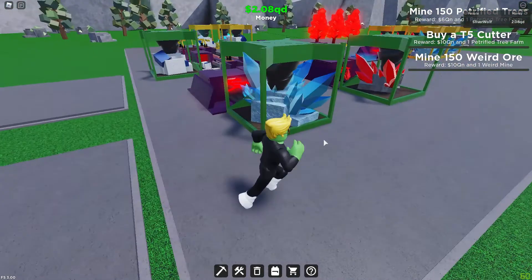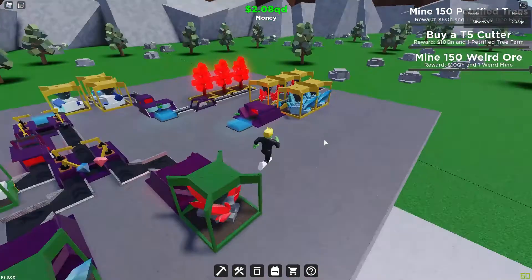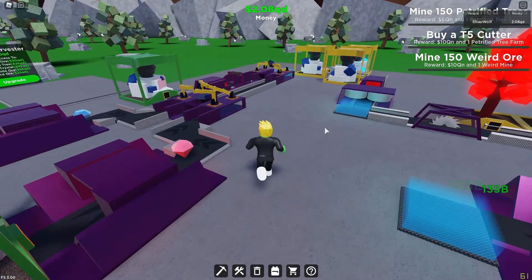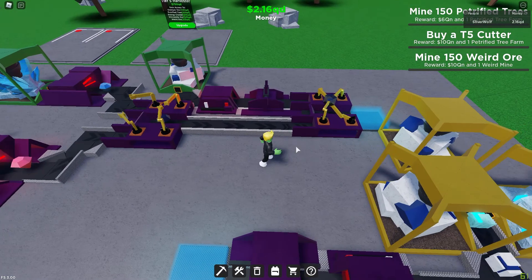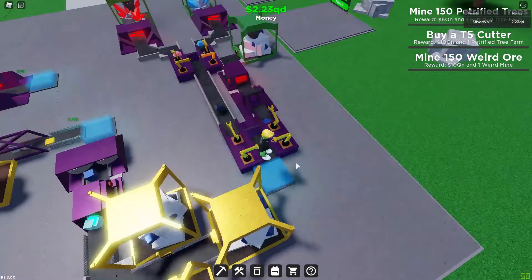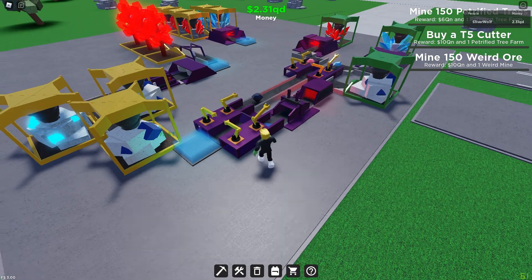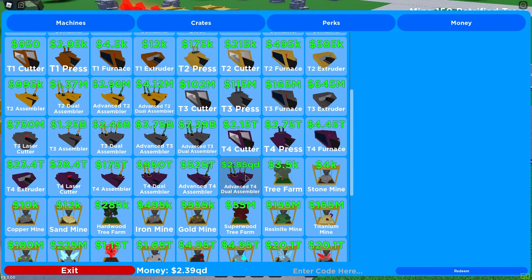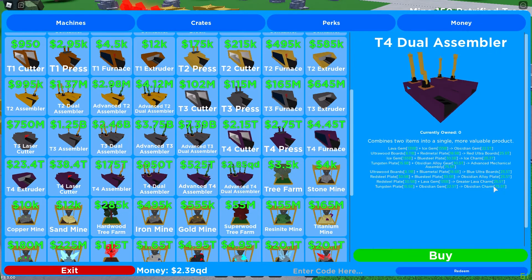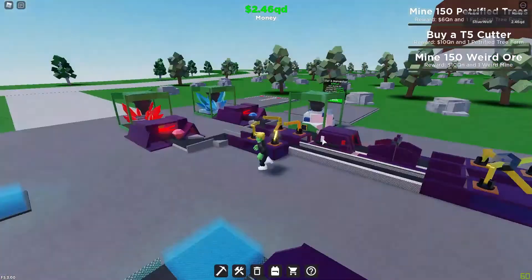Welcome back to Stan Switch, episode 16 of the Factory Simulator playthrough. Last time we got the double-double assembler set up and I'm making 7.75 trillion per — whatever that thing is called — obsidian charm, I guess.